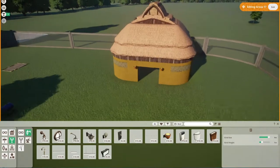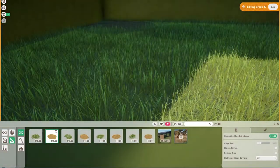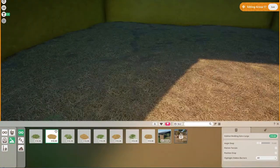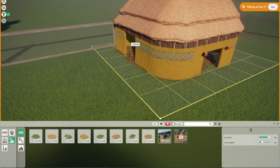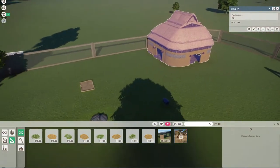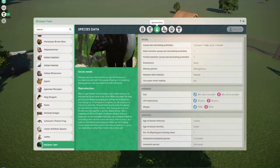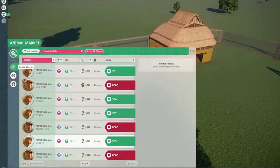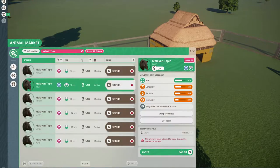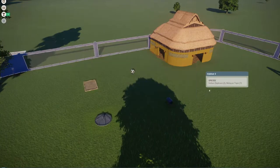I looked up some random facts about Indian elephants. According to worldwildlife.org, Indian elephants spend 19 hours a day feeding and they can produce about 220 pounds of dung per day. I did notice very large dung piles in the game, which I thought was pretty funny. I think I ended up having two keepers maintaining this habitat because there was a lot of dung in there.